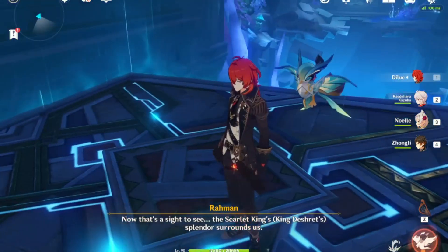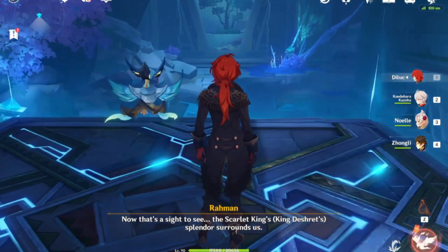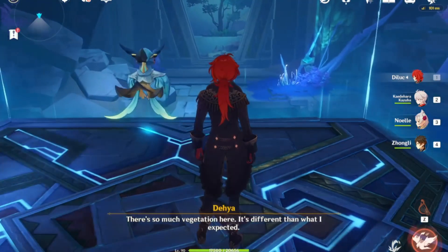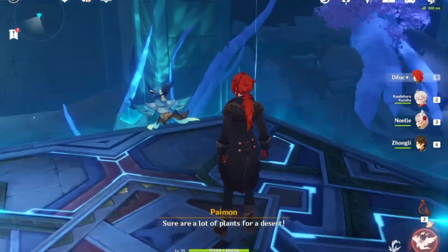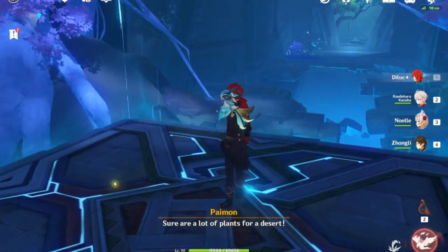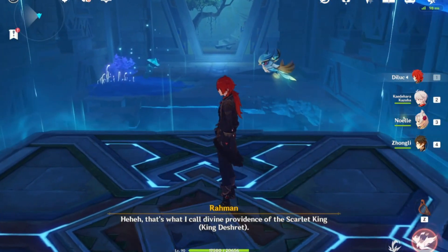Oh, now that's a sight to see. The Scarlet King's splendor surrounds us — there's so much vegetation here. It's different than what I expected. Sure are a lot of plants for a desert. That's what I call divine providence of the Scarlet King.